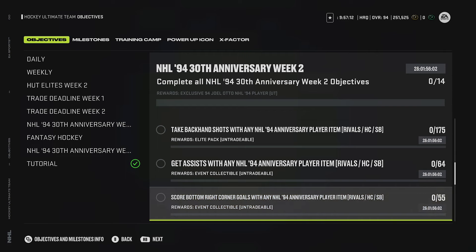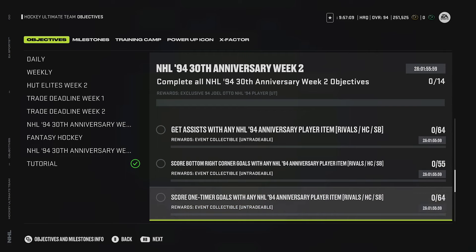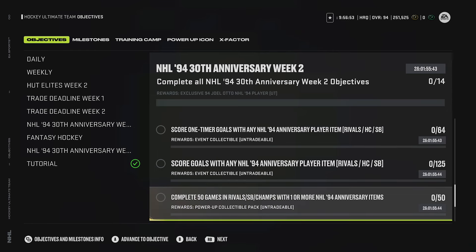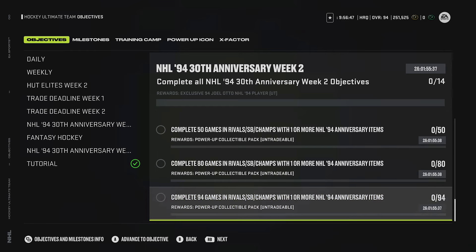Score one-timer goals - same issue as in the fantasy objectives: it's very challenging because sometimes it doesn't get recognized as a one-timer and you've just wasted your time. Score goals - no problem with that, scoring goals is easy. Complete 50 games - put as many anniversary cards in your lineup as you can and it'll stack. Complete 80 games, complete 94 games - same approach. The challenge with the event cards is fitting a lot into your lineup since many are high overall, but they do give you an 87 in objectives so there's one already on your team.